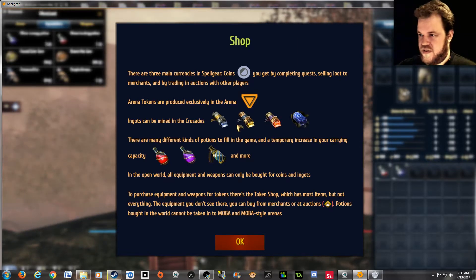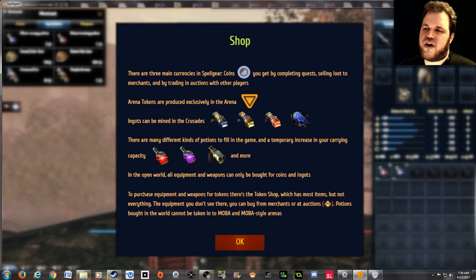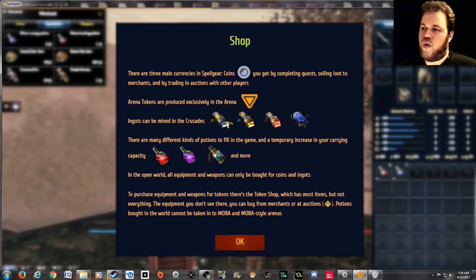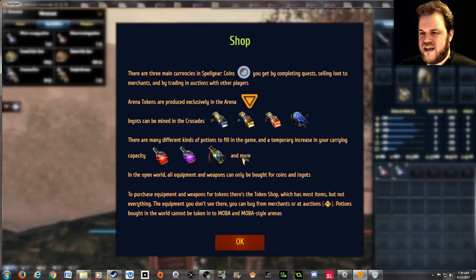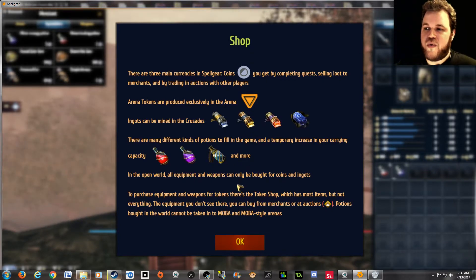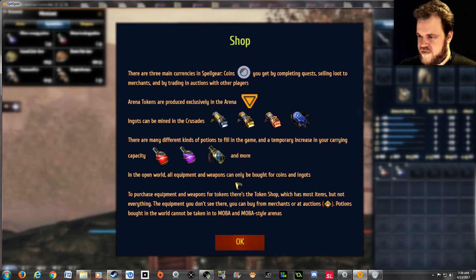There are many different kinds of potions in the game, and a temporary increase in your carrying capacity. All I'm seeing is just different colored illustrations — these don't actually tell me what these different varieties are. I assume red is health; purple? I don't know. This thing just looks like a water canteen. Just tell me more with actual hover-overs or words, not just pretty pictures.